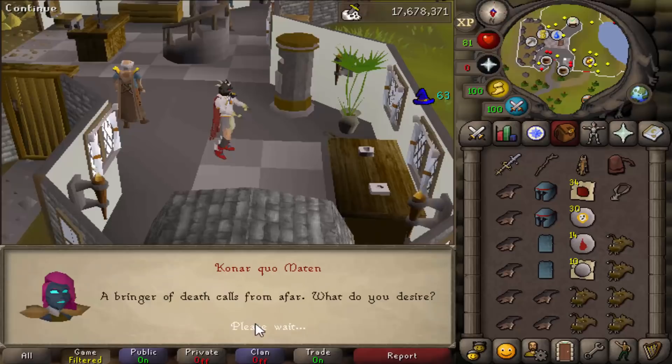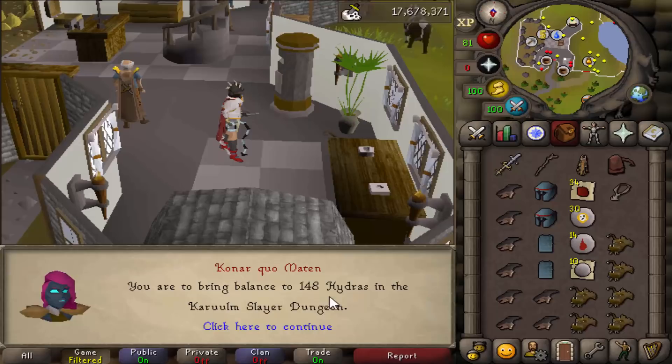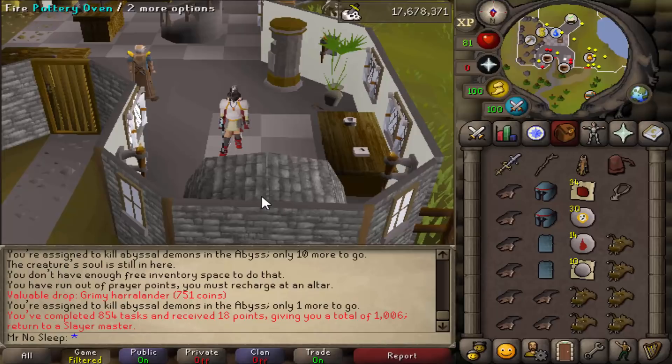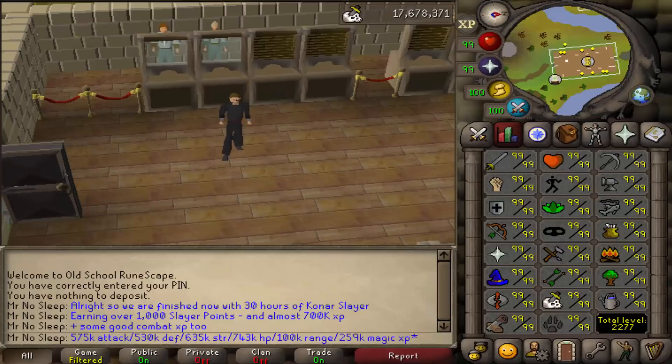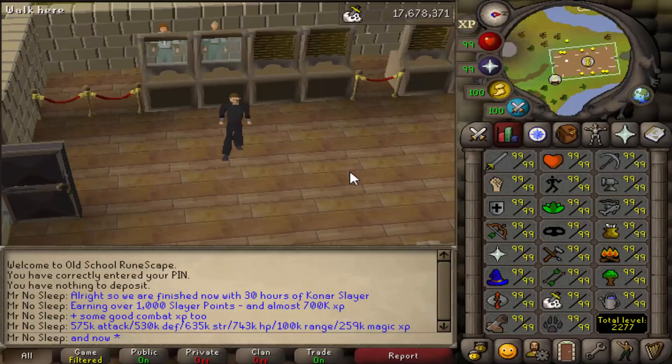This is the last slayer task of the video and I figured I'd end with the worst one - but actually the next task I received was 148 Hydras, which really motivated me to start the Hydra loot video. Also, looking at the slayer points I ended the video with - exactly 1,000 - I think I have a fair chance at killing 1,000 Hydra using the Slayer Cape perk to get back-to-back assignments.